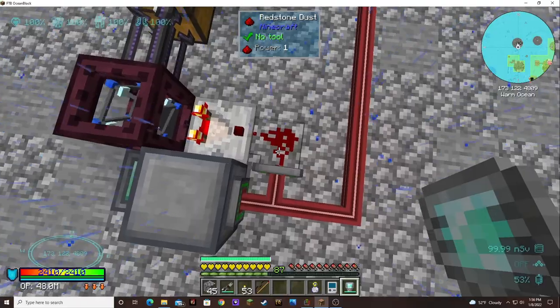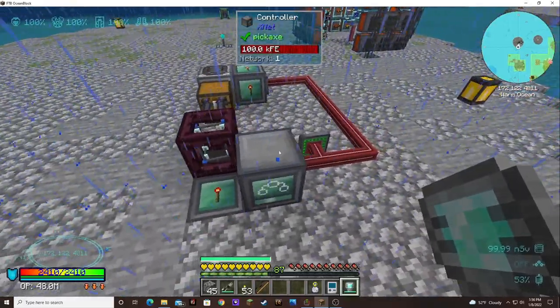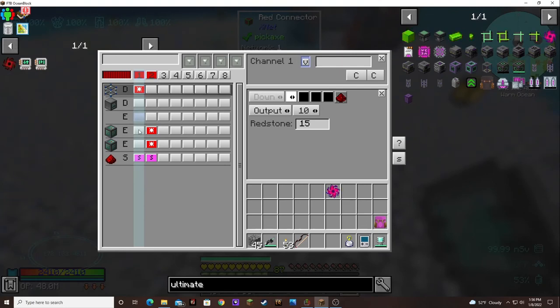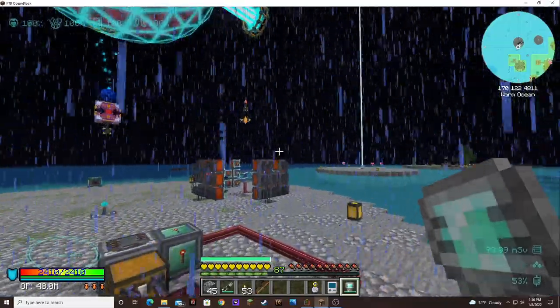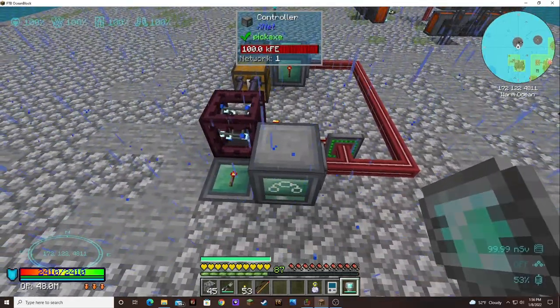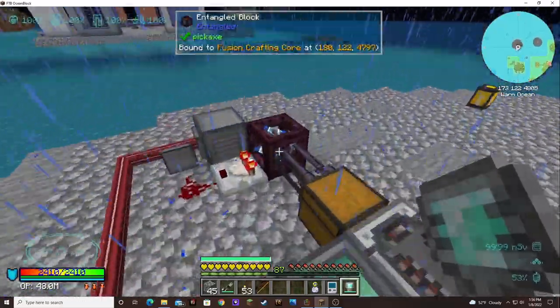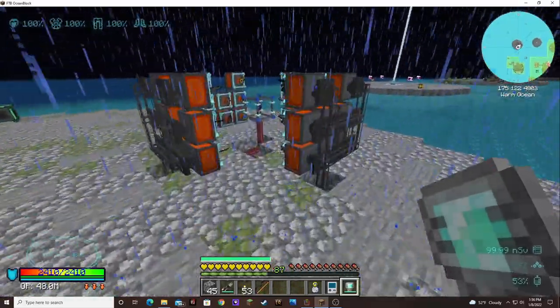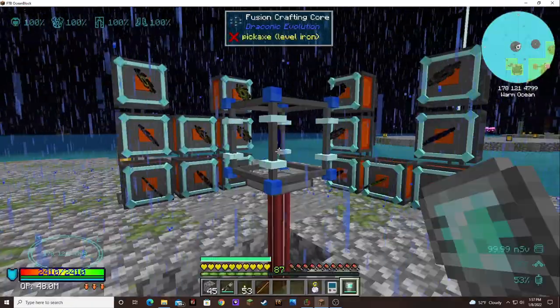Redstone is equal to one. Redstone is equal to one. Then send it on white. Yeah, I had to run cable all the way over there because I forgot that you can't send a redstone signal through here, so it has to go directly to our crafting board — and why isn't it going?